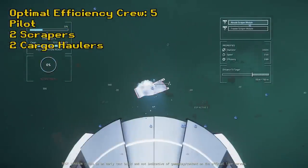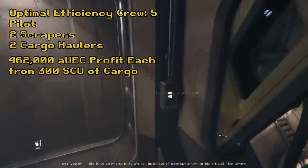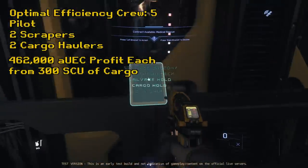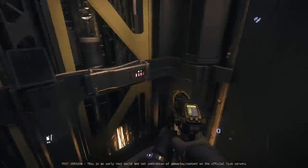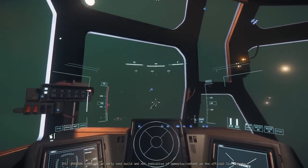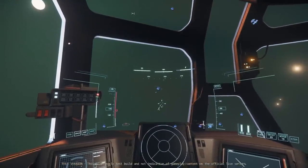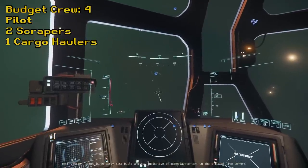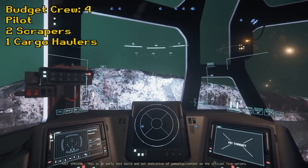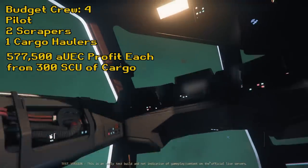If this crew split the profit equally from a full cargo hold of 300 SCU of RMC, they would each stand to profit 462,000 alpha UEC per cargo load. You can store far more than 300 SCU on the Reclaimer, but it won't be on a cargo grid and things can bug out and clip through floors, so I'm using 300 SCU as the max for my calculations. You could crew it with four people and put the pressure on the person stacking boxes — with a four-way split that would stand to make 577,500 alpha UEC each.